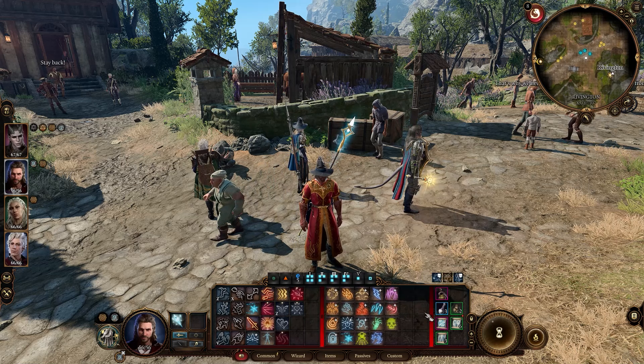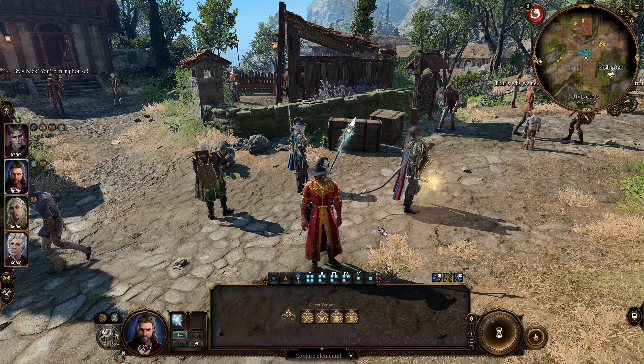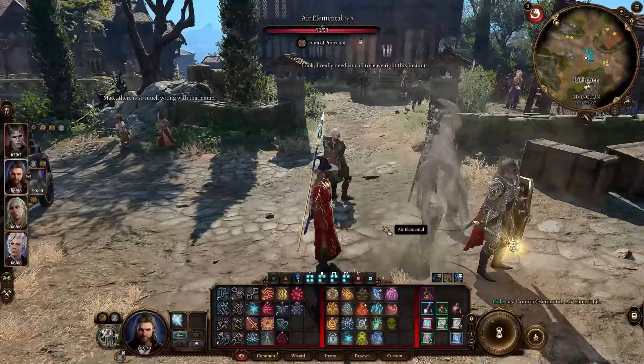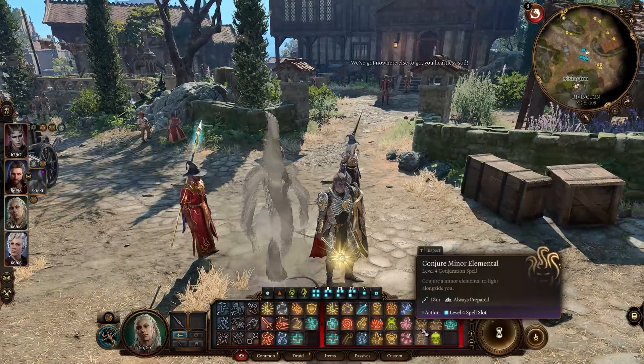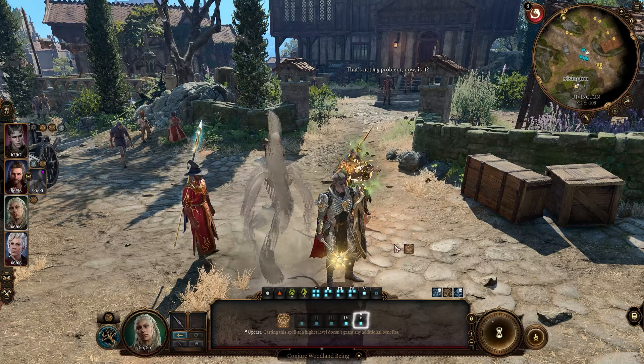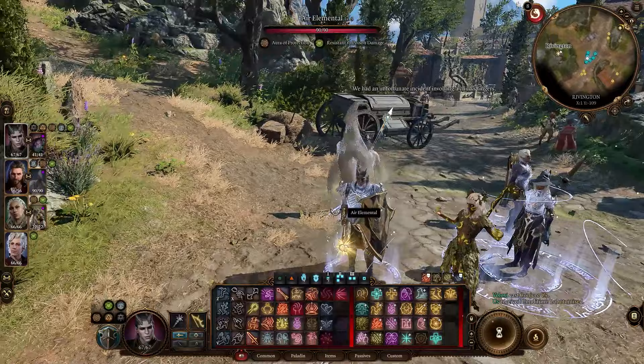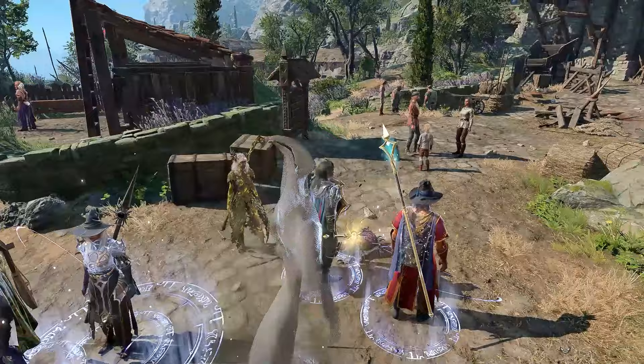Next — summons. Many characters can summon creatures; there are trinkets and quests that let your characters summon different things. Necromancers can raise the dead, druids and wizards can summon elemental creatures, and rangers get a familiar. Each character can also have one pet summon. Importantly, you don't have to wait until combat to summon these things and they don't die after combat — you can summon and raise everything after a long rest and keep them out for every single fight. You pretty much double your party size, and you never waste a spell slot or your first action in a round on summoning.